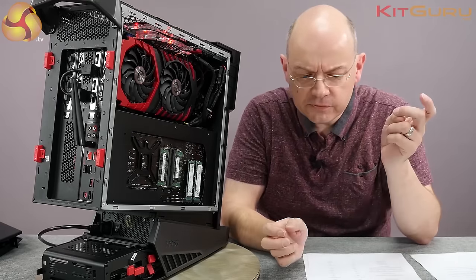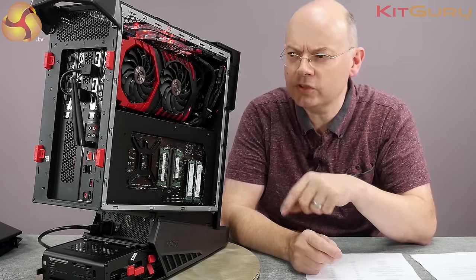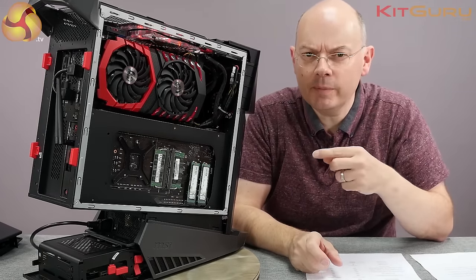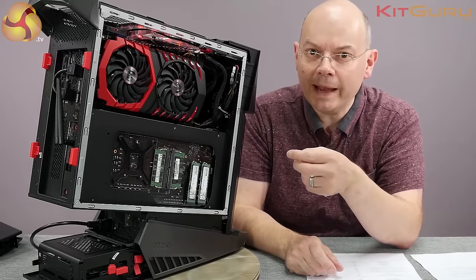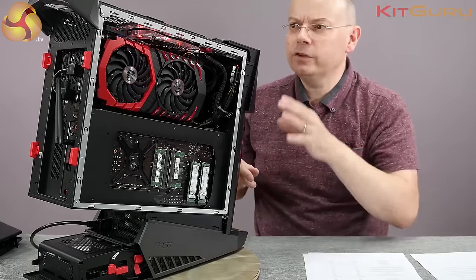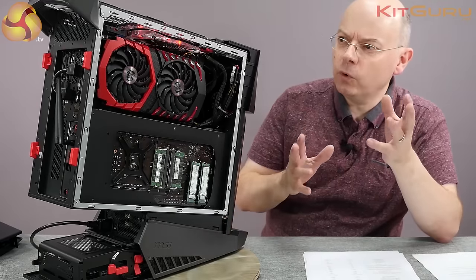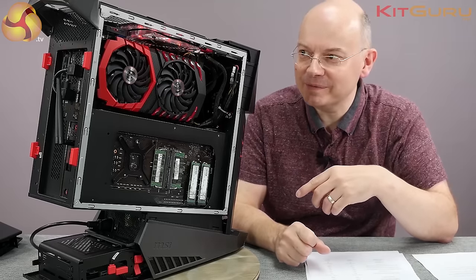When I received the Aegis Ti from MSI they actually gave me a quick call to double-check the SLI bridge — you can just see it there — because there was a concern that some units had been sent out with old flexi bridges rather than the proper full-bandwidth hard bridge, which is what this one correctly has. Getting those panels off, popping it up, and checking was all just a little bit more work than I'd expect for a factory-built system. The idea of doing a bare bones build into this — oh no.